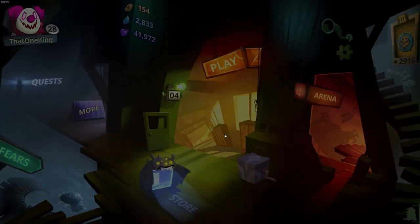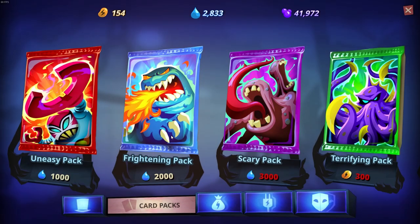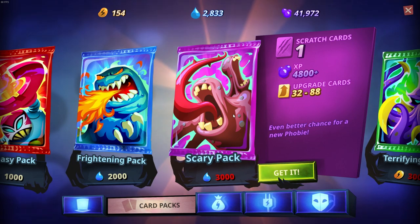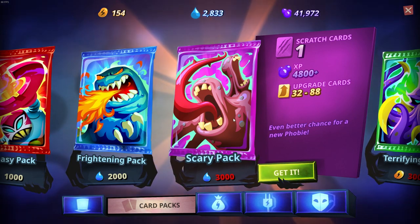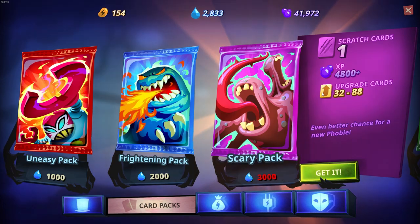The next thing we need to talk about is packs. Packs are pretty controversial in the Phobies community, but if you are new, I do recommend buying the Scary Pack. It gives the most XP and the most upgrade cards. If someone says the Uneasy Pack, I really don't recommend this. Just stick with the Scary Pack.